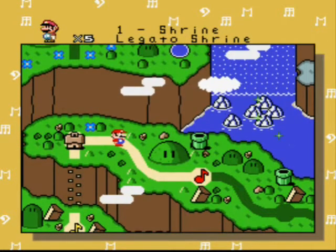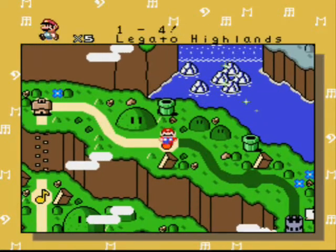Apparently there are secret exits after all. Bandage 4 — Legato Highlands.